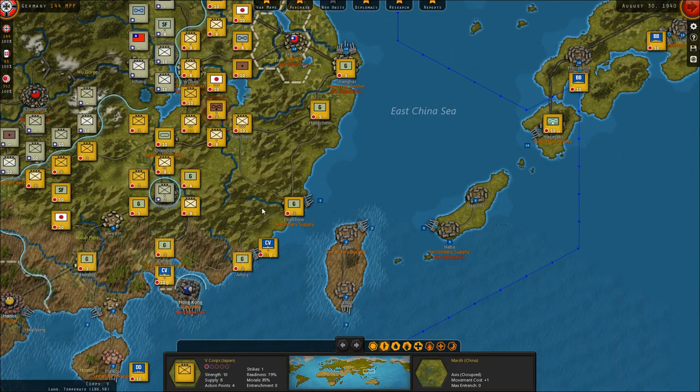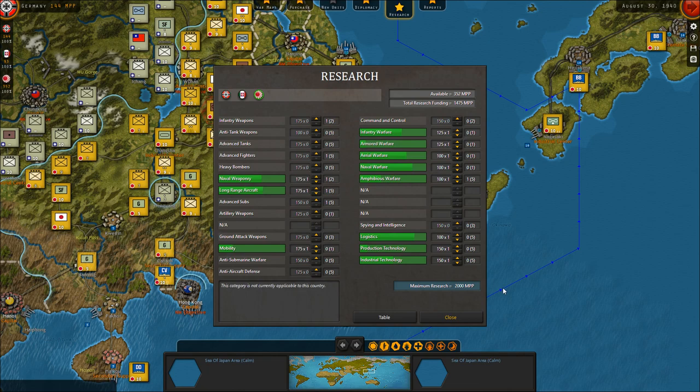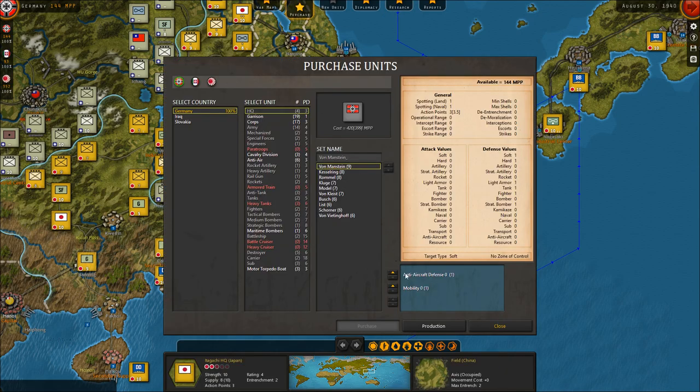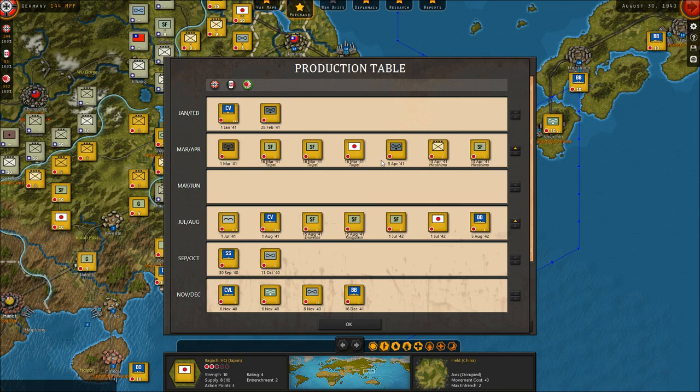Now for Japan — I just prefer to sort of be thinking and looking over here. Let's look at Japan research first. We're doing pretty good with things. No more ground attack aircraft coming — well, we've got one coming in '41. Early '41 now — that isn't so far away. I'm just more hoping for 1940-something, even though we are in August. Air power can be useful in all kinds of areas.